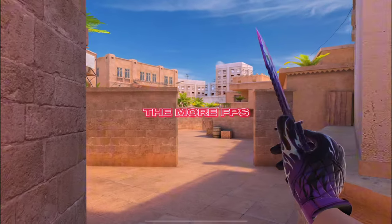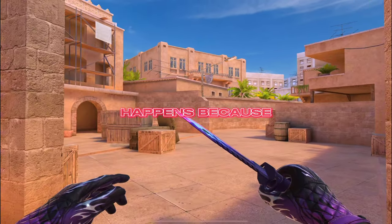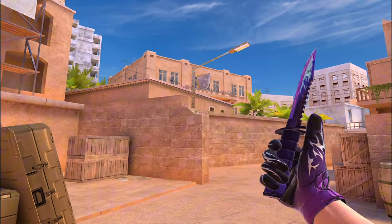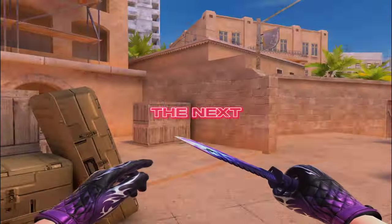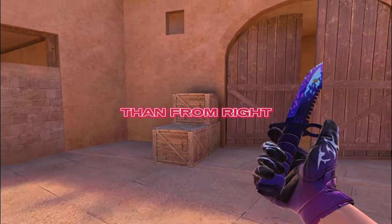As you can see, the more FPS you have, the more advantage you have, and this happens because FPS is analogous to server tickrate. For example, if you have 120 frames per second then you have 120 tickrate. The next thing is that your opponent sees you earlier when you're peaking from the left side than from the right.